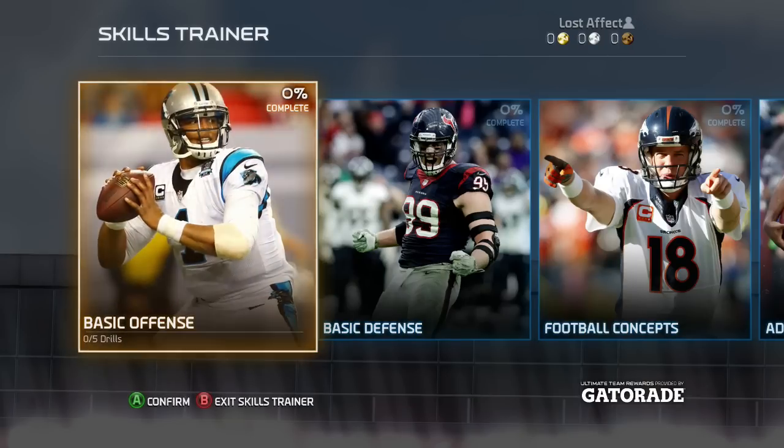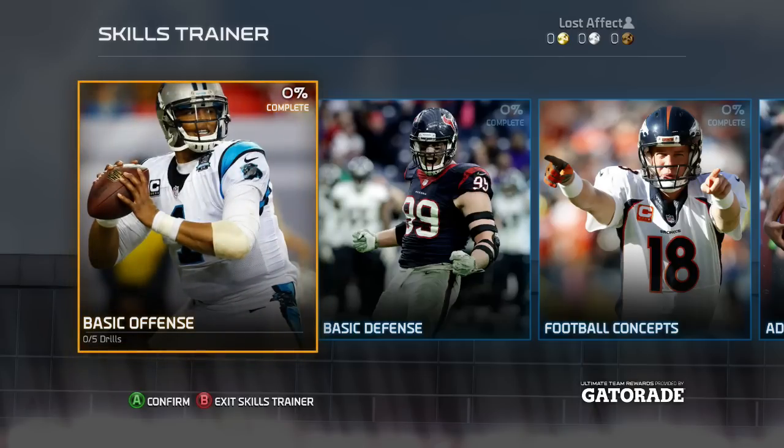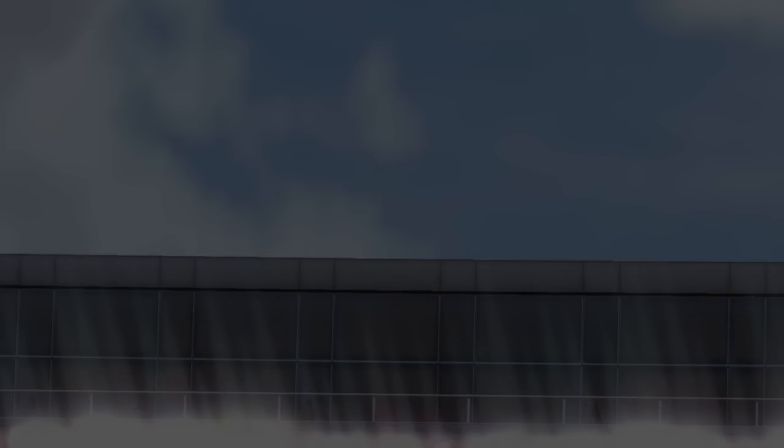We're hopping into a game — let me put on my headset. It's telling us to learn the new gameplay mechanics or the basics of Madden in one of the custom playlists. So it's prompting us to start off with a skills trainer, so let's go ahead and just do basic offense.